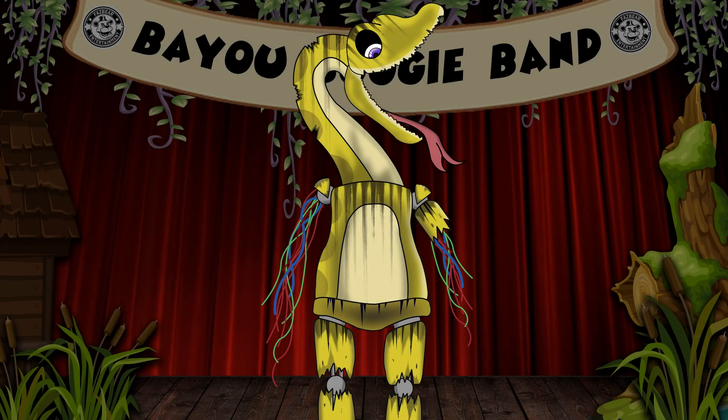I think Sadie would be a great addition to the Swamp Shack Pizzeria roster of characters. A snake character would definitely fit well with the swamp theme, and her frightening appearance would definitely offer a number of jump scares, that's for sure.